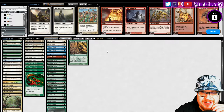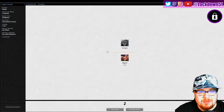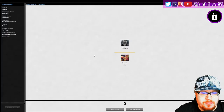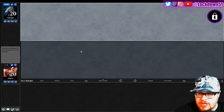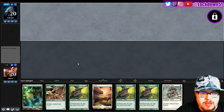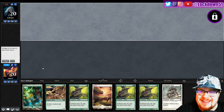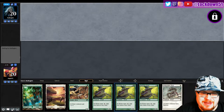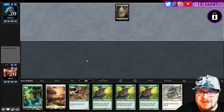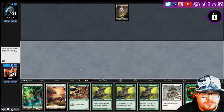He's just gonna dump all the creatures and bring in all the removal, I feel like — cut all those Lanowar Visionaries and start putting in all that removal. Alright, give us a good hand — a fresh hand that I don't have to mull. Oh, beautiful! Well, semi-beautiful — it's not great, I'm not gonna toss it back, but I would take one less Gemhide for sure. Let's see what we can do here.